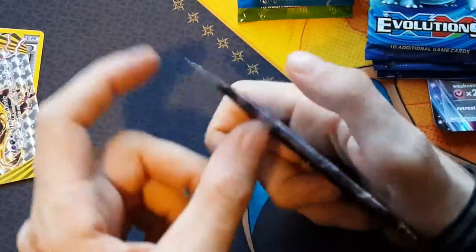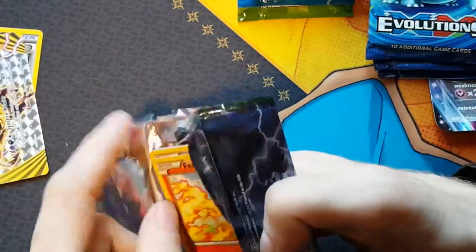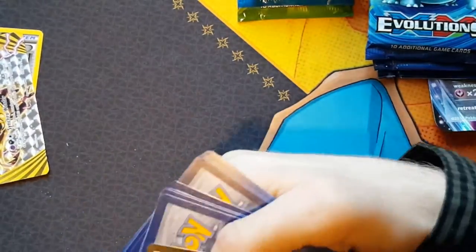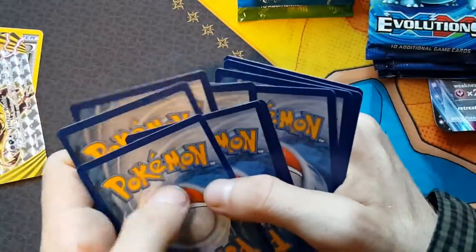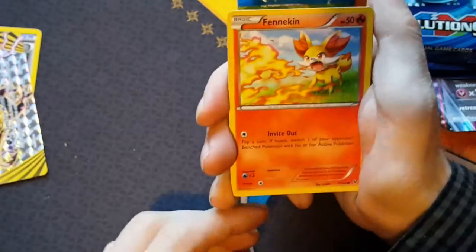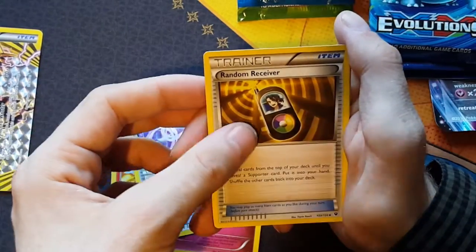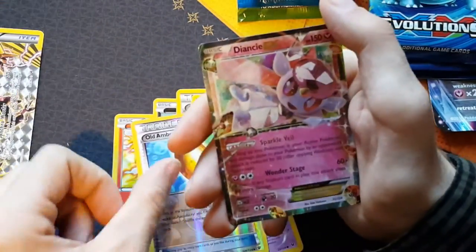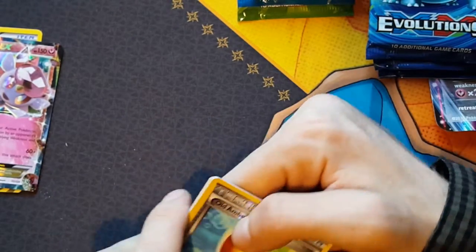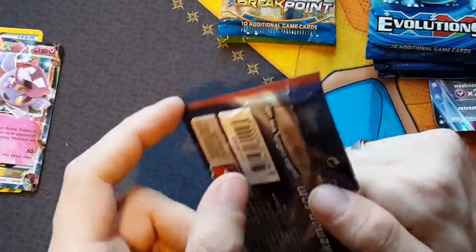And then the final pack for Blister Pack 1, here's a Fates Collide. Hoping for a Mega Alakazam - that'd be pretty awesome to pull. Here's a code for you lot. We've got Fennekin, Vullaby, Larvitar, Cottonee, Ordinary Spirit Link, a Random Receiver, Helix Fossil Omanyte, Koffing, Old Amber Aerodactyl Reverse Holo, and a Diancy EX - which is a pretty sweet pull, a really nice card and a pretty nice design. Shame I've run out of top loaders to store it in, but I'll make sure it gets looked after properly.